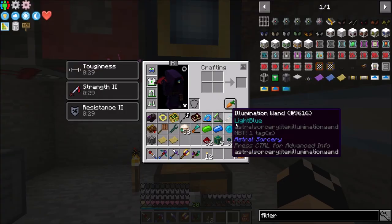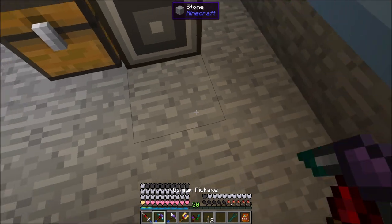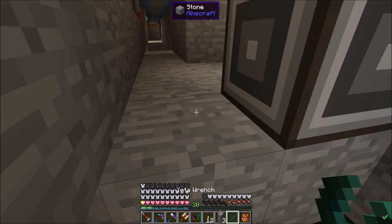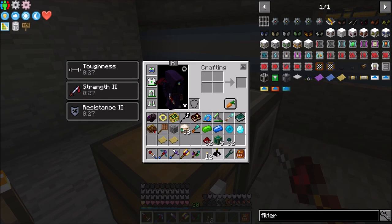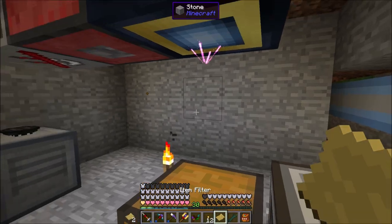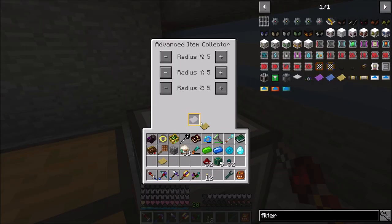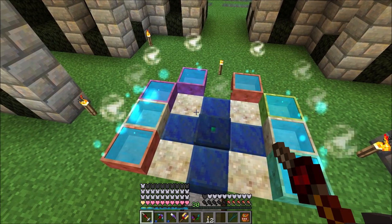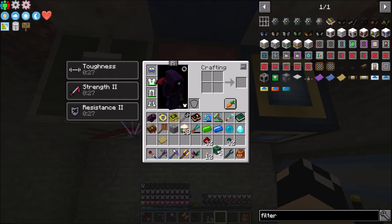We're going to have a chest placed here and an AE2 interface set right there — I'll wrench the back of it so it feeds items into the chest. On top of it we're going to put an advanced item collector with a filter set to Terra Steel ingots only. It can only pick up Terra Steel ingots, which shouldn't be dropped anywhere except here when crafting is done — that should be the only place.